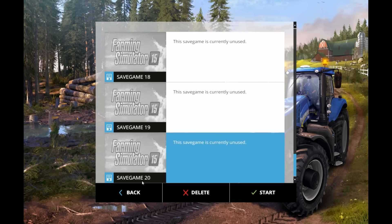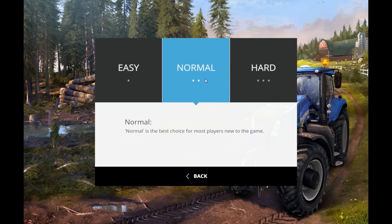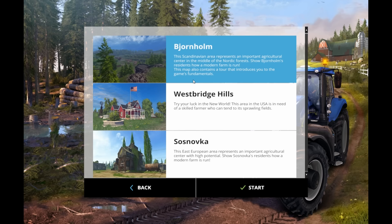Let's start a brand new game using save game 20. On Easy difficulty you get more starting capital and more money in the bank. Normal is your standard, and Hard gives you less money and probably already has a pretty sizable loan taken out against you. We'll start with Normal.